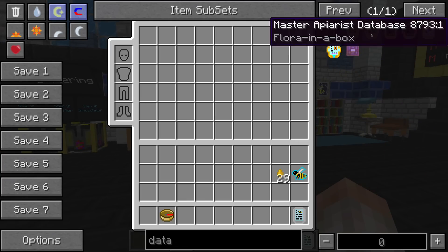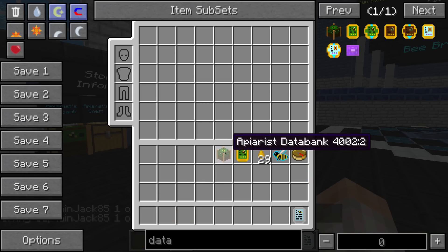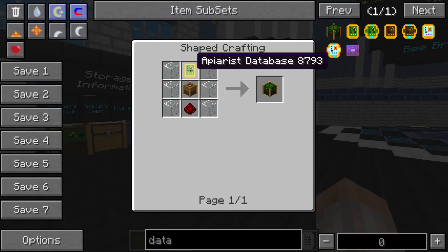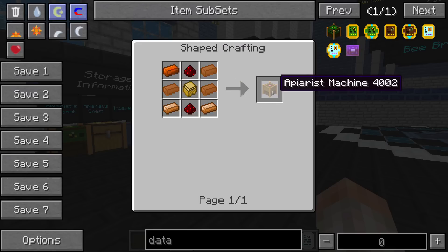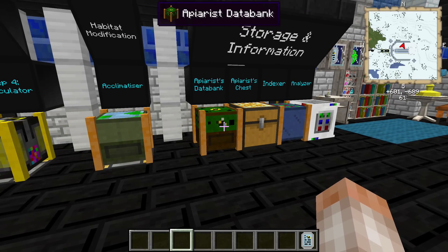Next is the apiarist databank — there are three different forms of it. The master apiarist databank can't be made in survival; you have to spawn it in, but it tells you all the breeding combinations and information about every bee. The craftable handheld version requires gold, tin, redstone, a diamond, a villager emerald, inside a carpenter with water. The stationary block version needs an apiarist databank, some glass, redstone, and an apiarist machine — which is sturdy casing, copper, and redstone.